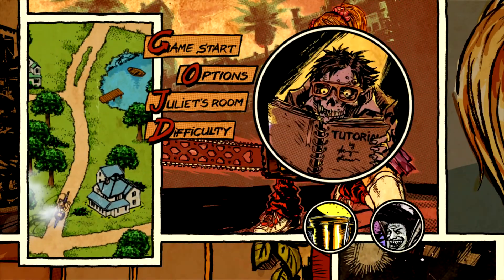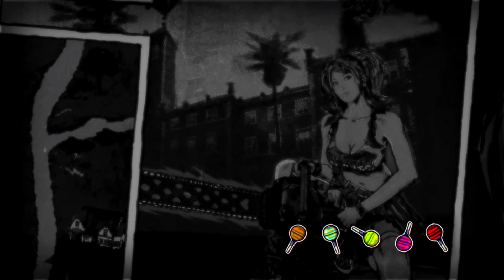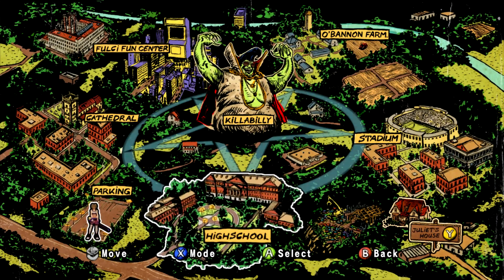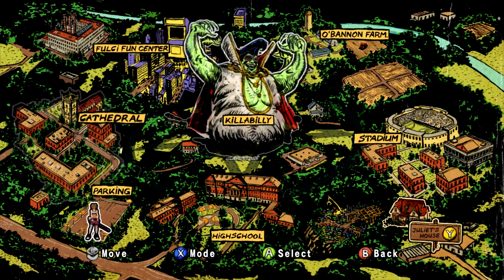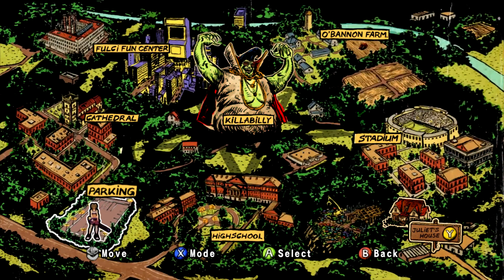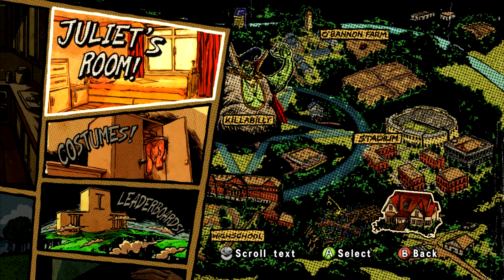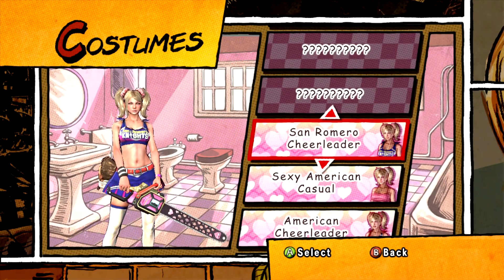So there we go — that is everything in Juliet's room that we can possibly have a look at. Now we're just going to go into the Start Menu. This is what it looks like. Obviously you can select this — what I've been doing — but I wanted to hide the fact that Killabilly was there. You can go into ranking mode, and if you go to Juliet's house you can have a look in Juliet's room. You can also go into costumes, which is what we're going to do here.